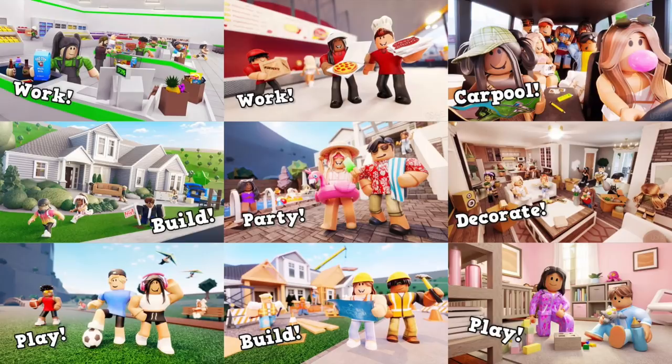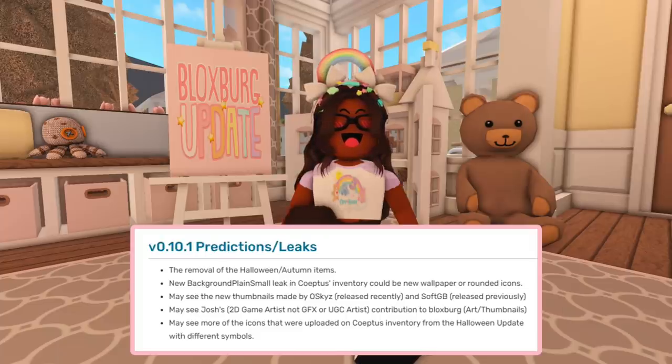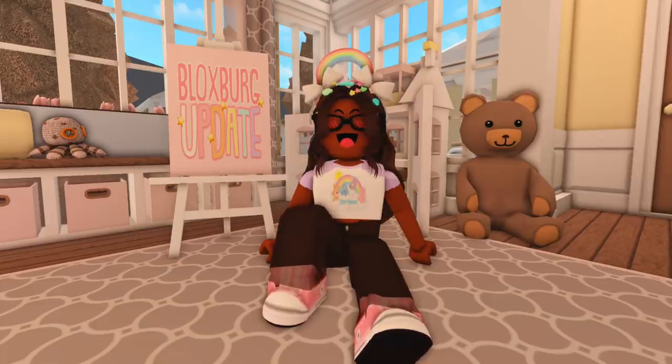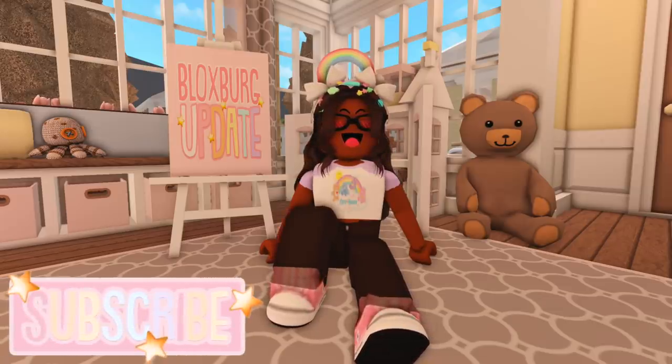Comment below and let me know which thumbnail is your favorite. This post also says we may see Josh's contribution to Bloxburg, and finally we may see more of the icons that were updated in Coeptus' inventory from the Halloween update, with different symbols. A lot of us were thinking all of this new stuff would happen after Halloween, because it wouldn't make sense to add it for the Halloween update since it isn't Halloween themed.